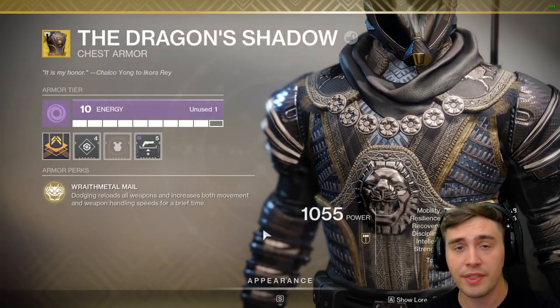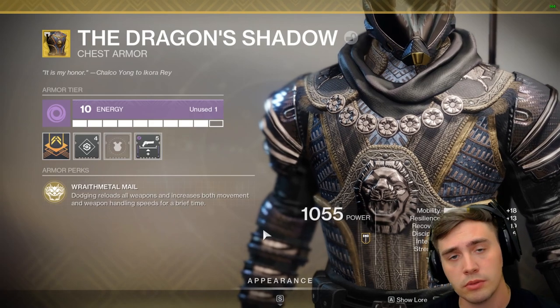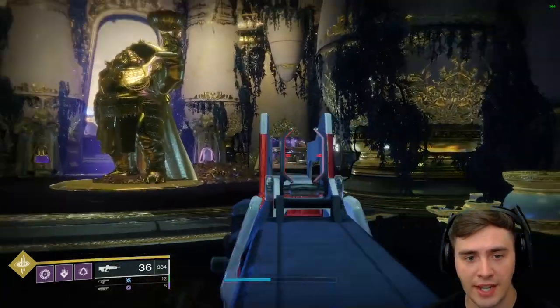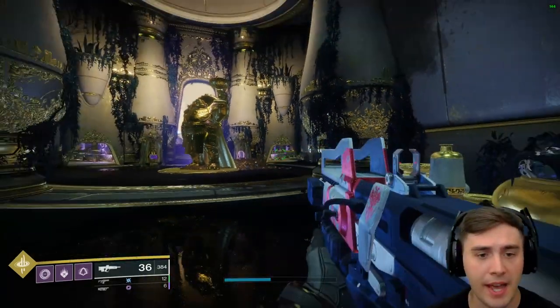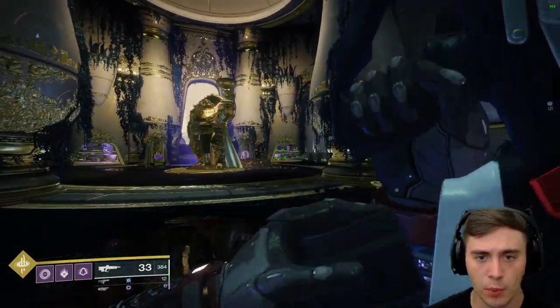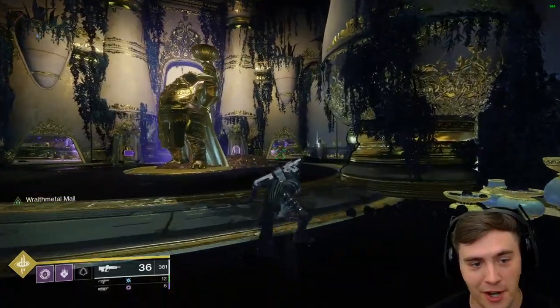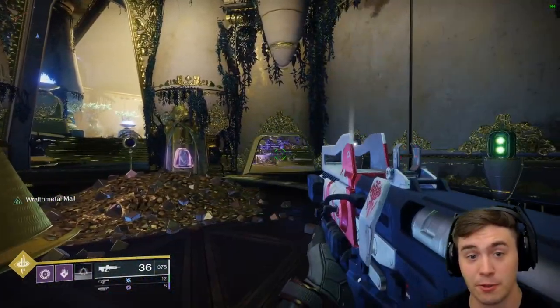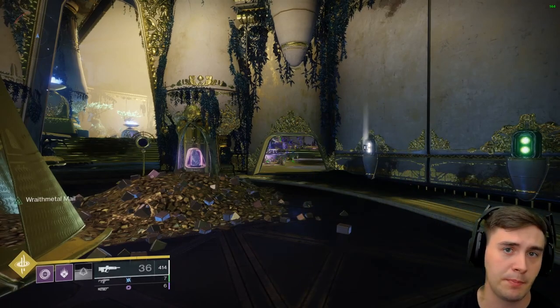You can also pair it with exotics like the Dragon Shadow, which makes it super snappy. With two of the scatter projectiles, it's nice and quick, not too bad, and the reload looking pretty good. If you do the dodge, this thing is super snappy — the reload is incredibly fast and swap speed is incredible.